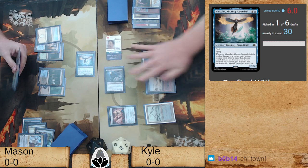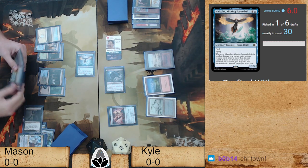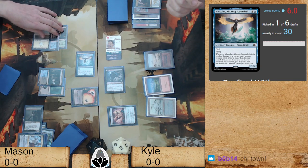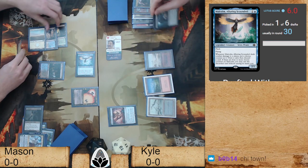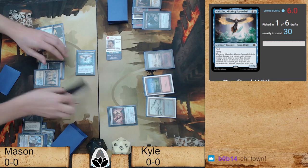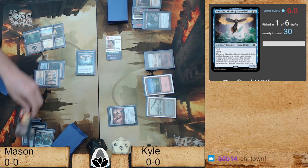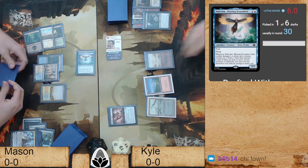The discard was there, but he needs answers. There we go — the Vindicate will help. The Vindicate will end the Dauthi. Griselbrand's gone too, but it's okay — at this point it's not going to do much anyway.